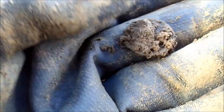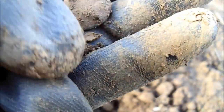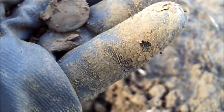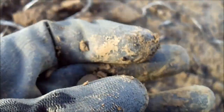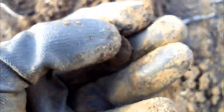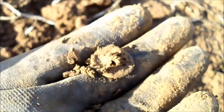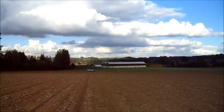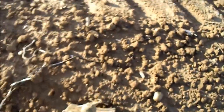The next one was a 53-54 signal — same number as a pull tab. Turns out it's a button! I can't get this mud off it. The soil is okay, not too wet. I think it still has part of the shank — no, the shank is broken. Okay, moving on.